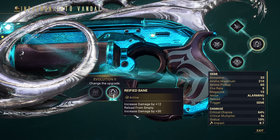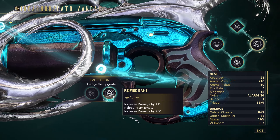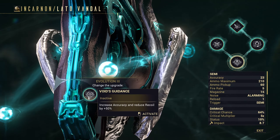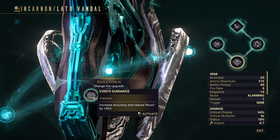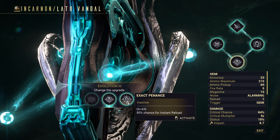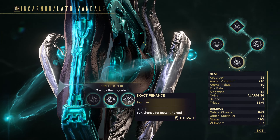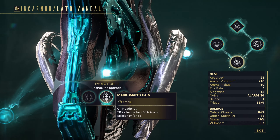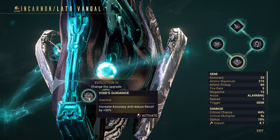I picked the no-reload one — just imagine you don't have your R key on your keyboard. Next one is the Exilus mod kind of evolution, dealing with recoil and ammo efficiency. Honestly, here it does not matter — pick whatever you didn't put in your Exilus slot. Also, the weapon does not appear to have any ammo issues whatsoever, because it hits pretty hard for its size.